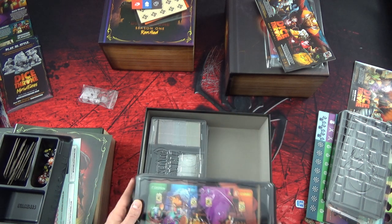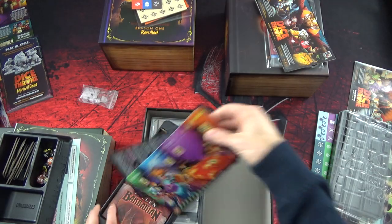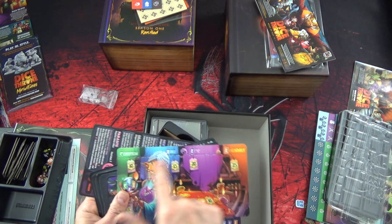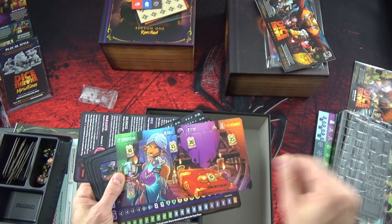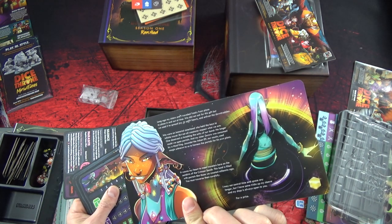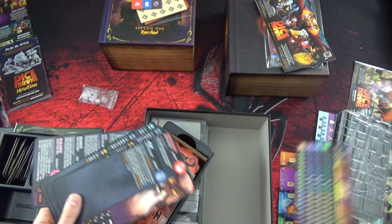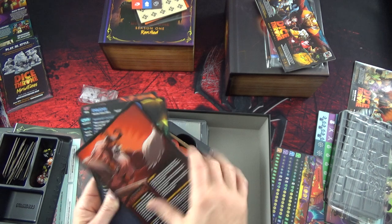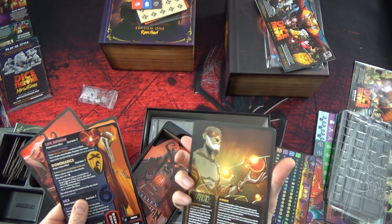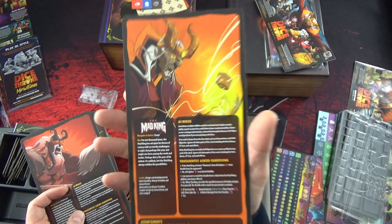Encore une grosse boîte - ça c'est pour le loot, j'imagine. Le marché. C'est souple mais résistant, un peu plastifié. Common, rare, epic, legendary - on va dire que c'est le loot, le prix des équipements. Pour identifier un objet, on va pouvoir découvrir des objets qui ne seront pas identifiés, j'imagine. Il y a une table de loot, une table de boss. Et j'imagine que c'est les différents boss qu'on va pouvoir rencontrer : un barbare déchu, un gunslinger déchu, un moine déchu. Les moines, c'est la catastrophe.